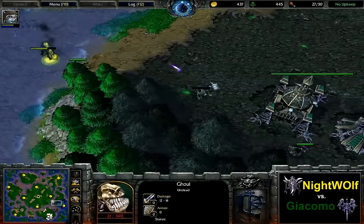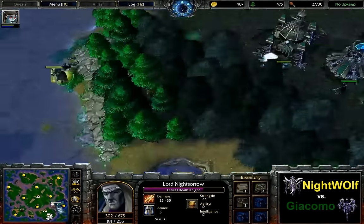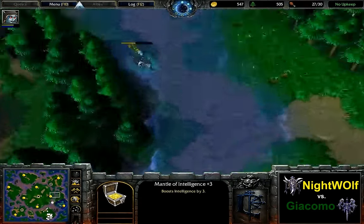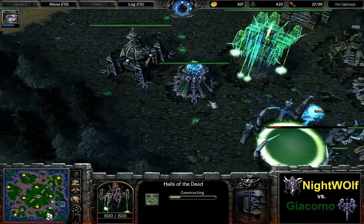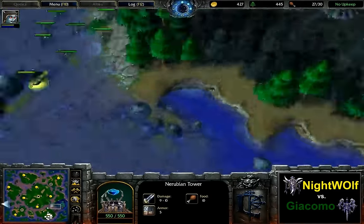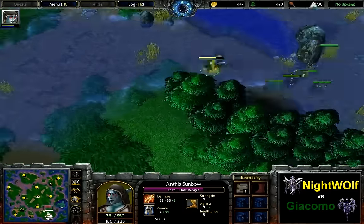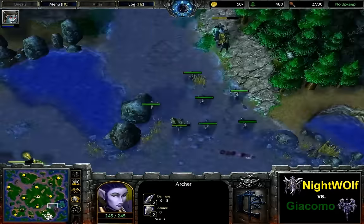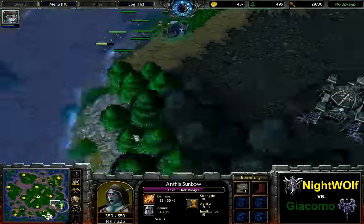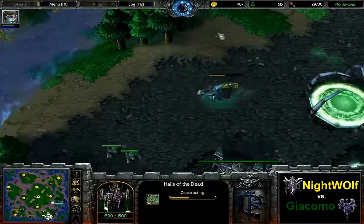Is the Dark Ranger going to get a ghoul in return? She is. Giacomo already forced these Archers back. Nightwolf got all of them out alive except for one, so a pretty even trade. Tier 2 started by Giacomo, getting a Graveyard in production. No second Crypt so far. Dark Ranger scouts back, of course, unless he gets a pretty amazing position with these Archers — he's not necessarily going to want to fight against the Ghouls in an open area, even without Unholy Aura. And there's the second Crypt, so we're going to see Gargoyles by Giacomo.